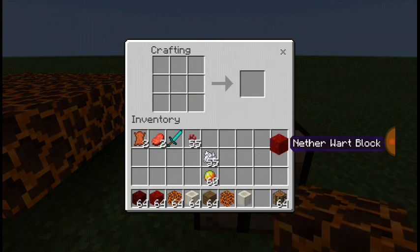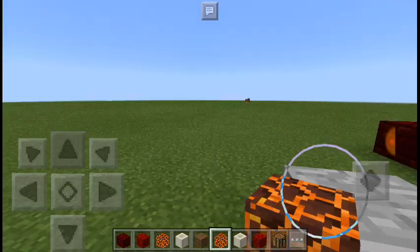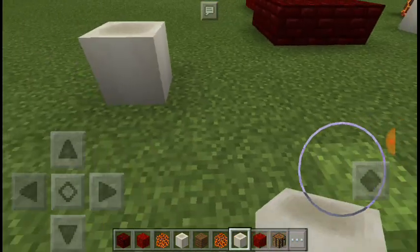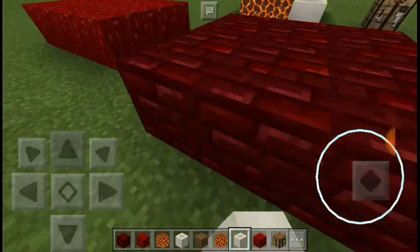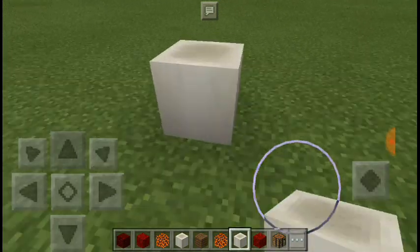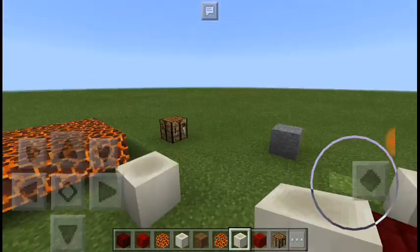So guys, the easiest one to craft is bone block, because you can get bone meal from skeletons. You can get bone meal from skeletons and you can craft that bone block - it's easier.